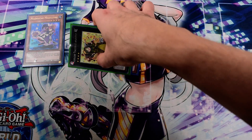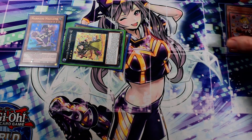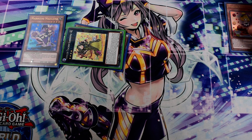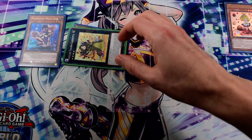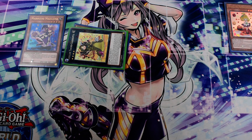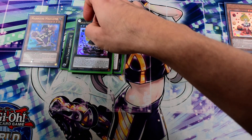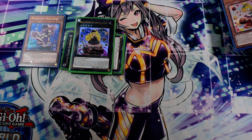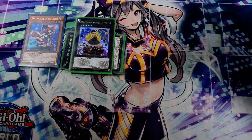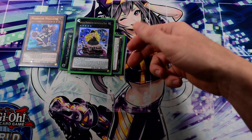With Teacher's effect, send Petingcerl to the grave and target Mageleine — this is just to get your Madolche monsters to the grave. Next, summon Chouxvalier and activate its effect to shuffle Petingcerl back to your deck. This will activate Chouxvalier's second effect.